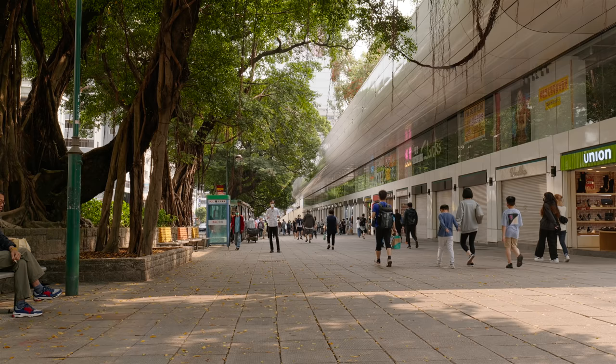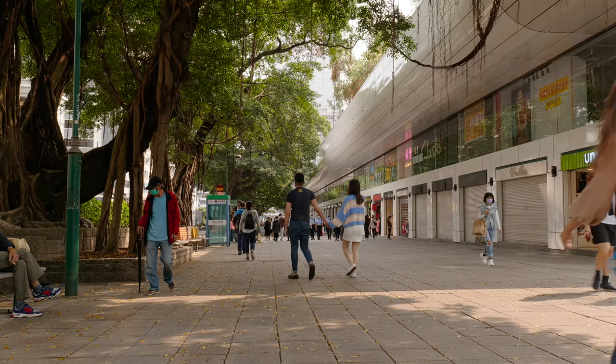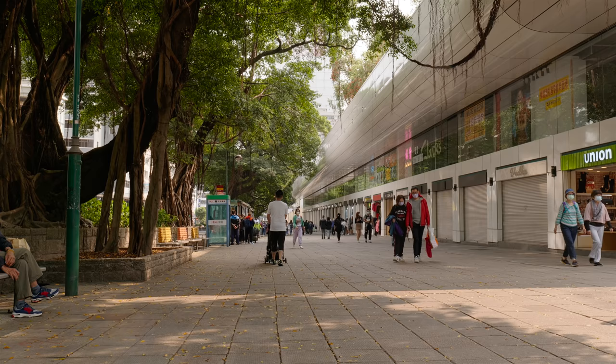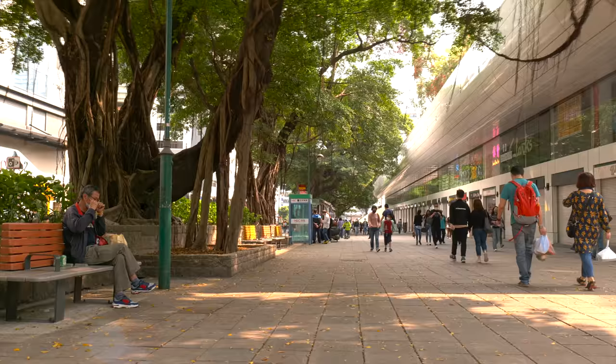Now let's try how far I can go facing the camera — I'm going to walk backward. They claim 200 meters line-of-sight distance. This actually works really well — there are people between me and the receiver and it's still working. That's quite a lot when facing the camera. Even with people in between, it still works.